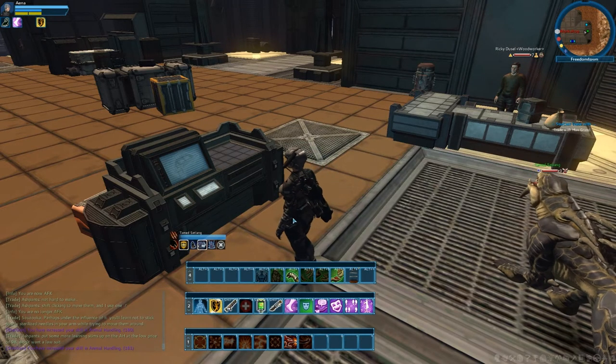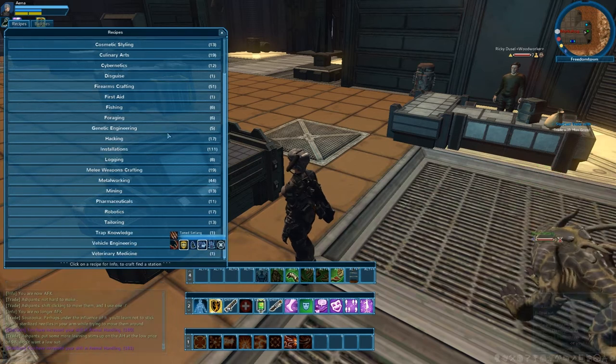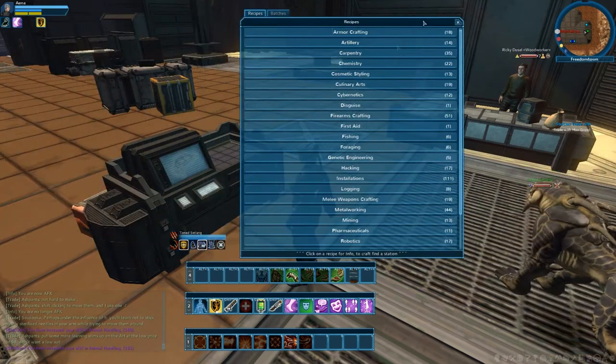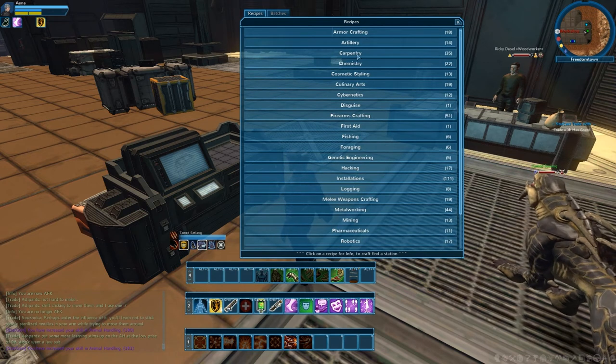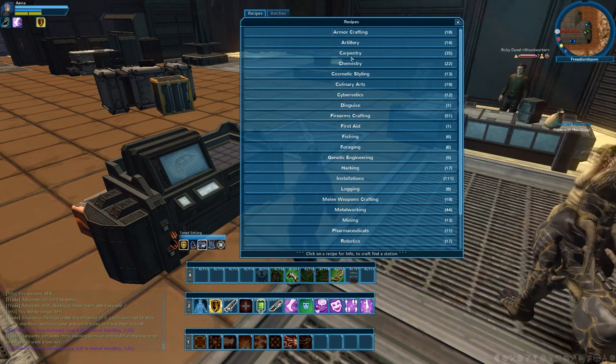Now that being said, let's go take a look. If you press R on the keyboard, you'll see all of these different kinds of professions. Armor crafting, artillery, carpentry — carpentry is what I am doing, that's going to be my specialization.